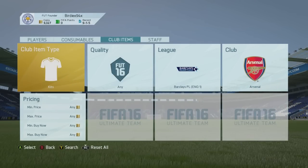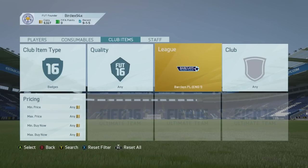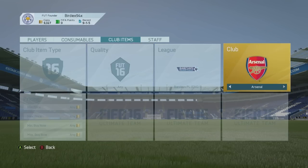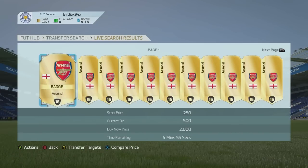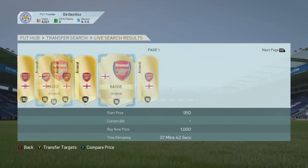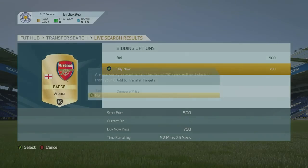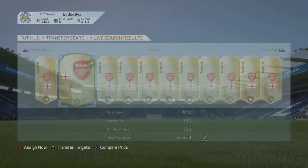What you have to do is go across to club items, change this to badges, and then you can choose whatever one you want. You can change your search parameters if you want. For this example we're going to go with the Arsenal badge right here, and as you can see you could buy the badge off of the transfer market. There are many and a lot of them vary in price, but we're just going to go with this one and let's say we buy that badge.